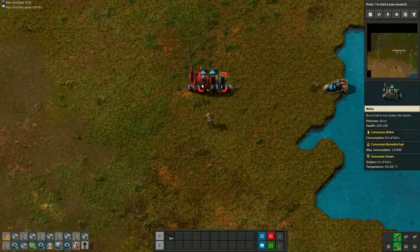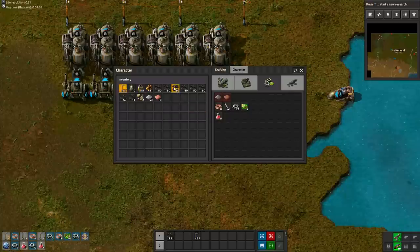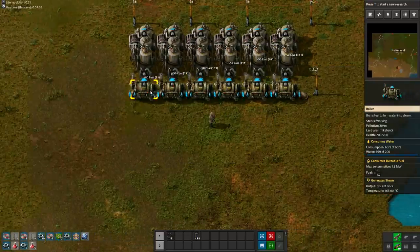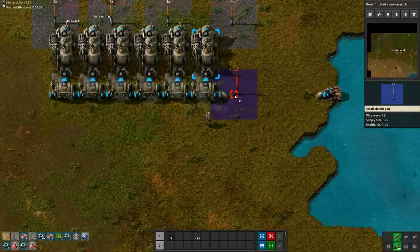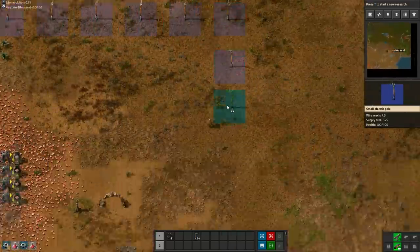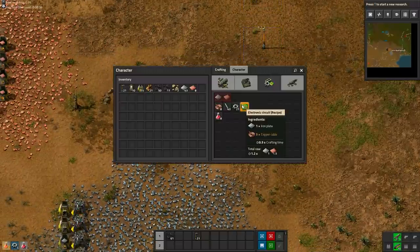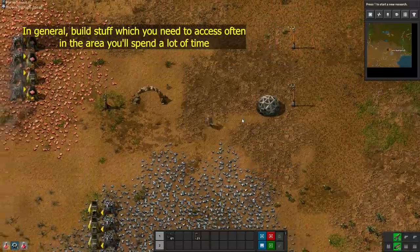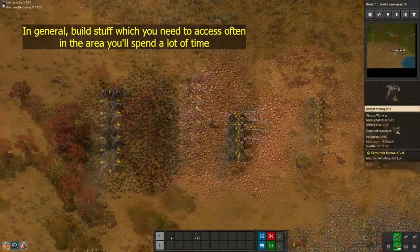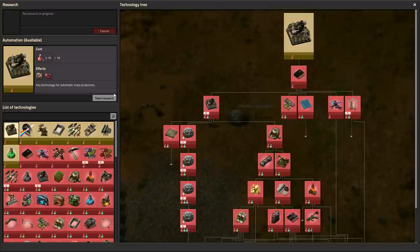Try to build the power plant in a location where you can fit 20 boilers next to each other, so it's easy to expand the power plant later. Take the power lines all the way back to your ore patches. Don't build the lab at the power plant, especially if it's far away. Place the labs, insert the science packs and research automation.